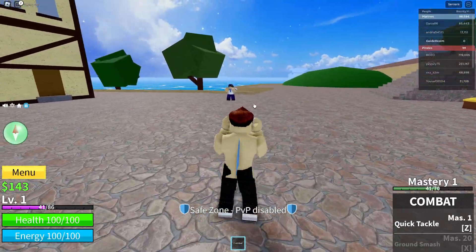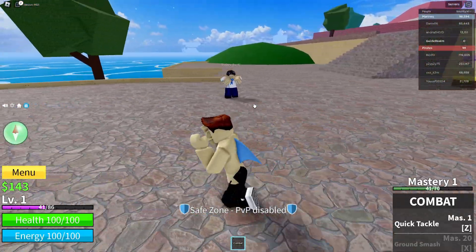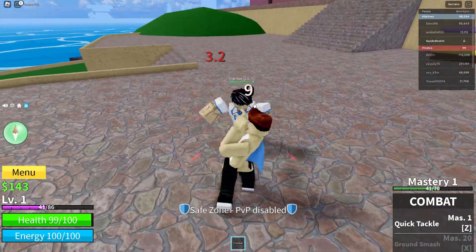When it comes to actually attacking, hold the right mouse button so you can move your camera around, and then left click to attack — just like so.